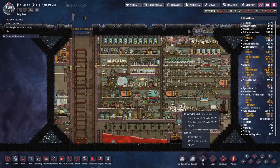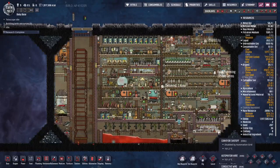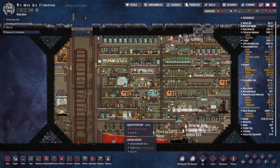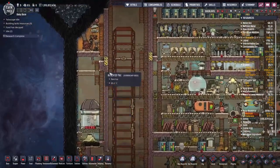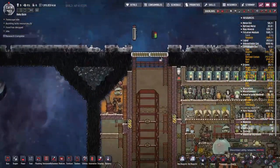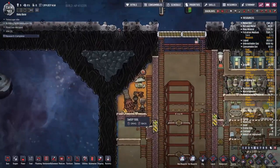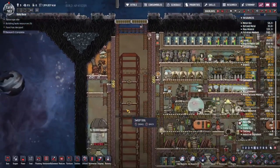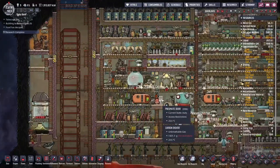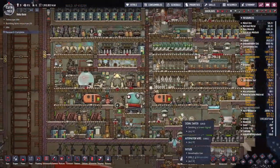We're back with some more Oxygen Not Included on the mini baby base map. Today we're going to be trying to put in a liquid oxygen and liquid hydrogen setup, and we're going to make it really, really tiny and try to cram it in right here. I think I've got a build that will work, but I haven't really been able to stress test it over several hundred cycles. Sometimes you've got to live dangerously, even on a tiny little map like this.